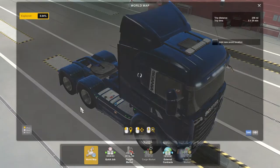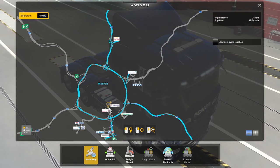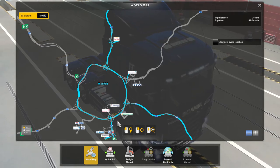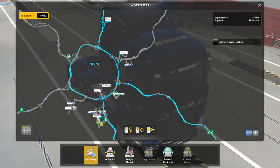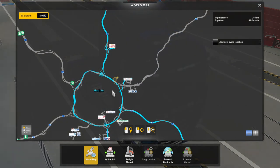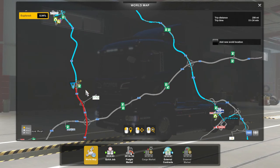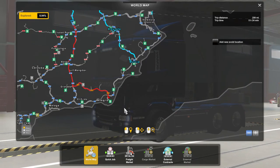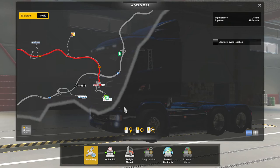If I go to the world map, you can see that we started off up here. We were down here in Madrid somewhere. We had to come back — yes, here we were. We were down here. We had to go back up all the way to here, grab the trailer, and then come back down. And now we are here. We are going to be continuing all the way down to Almeria.